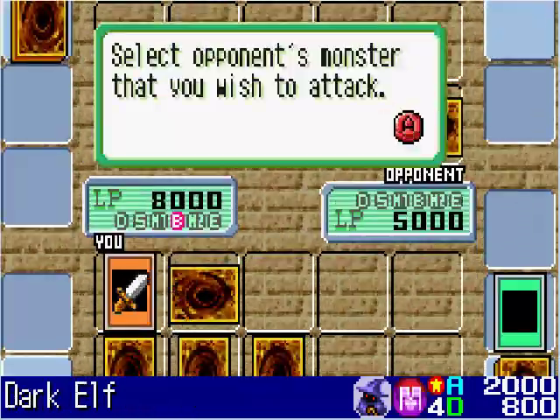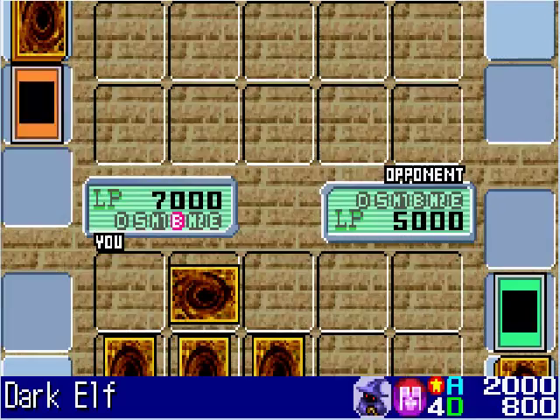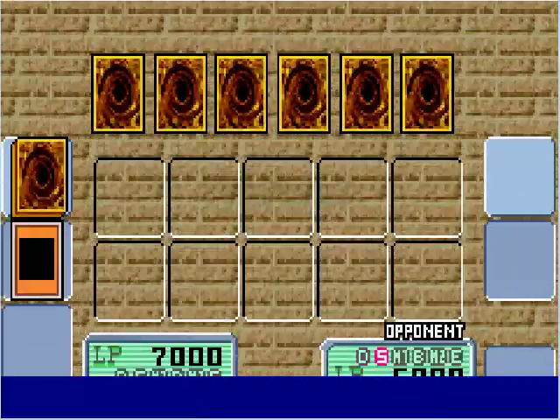First I'm going to attack with Dark Elf, even though it costs 1000 life points. But he's got Maneater Bug — it destroys Dark Elf. That's not too bad because I won't lose any more life points from Dark Elf now that it's no longer on the field.